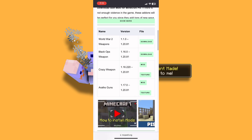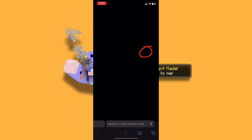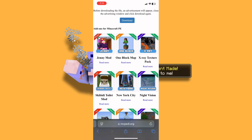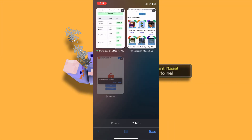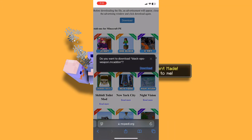The link is in the description. Scroll down. Click the download button twice. Wait for 10 seconds. Download. Close the ad tab. Press download again. And there you have it.